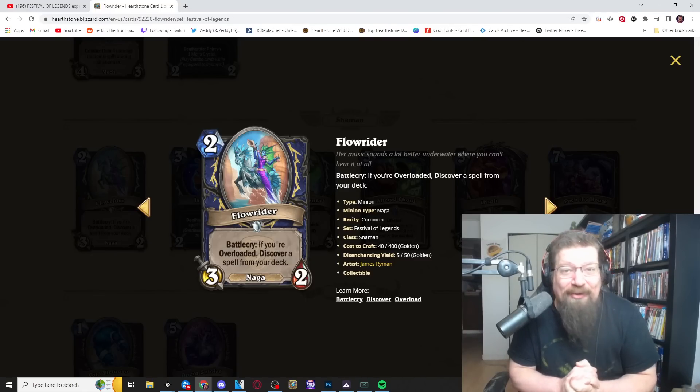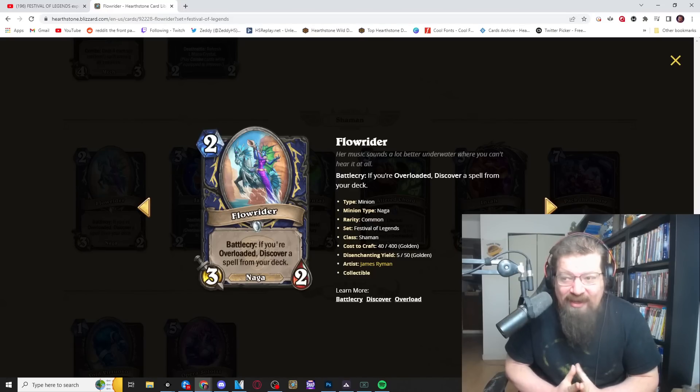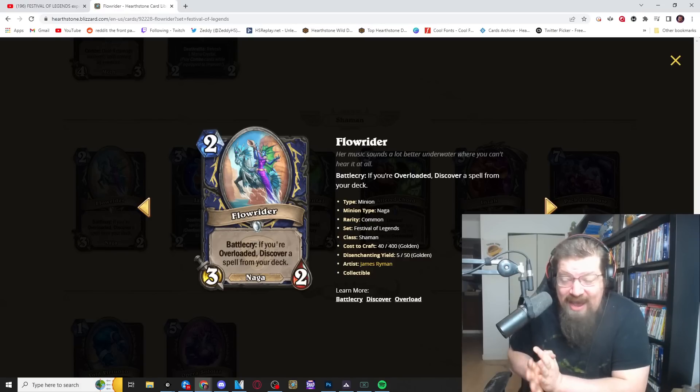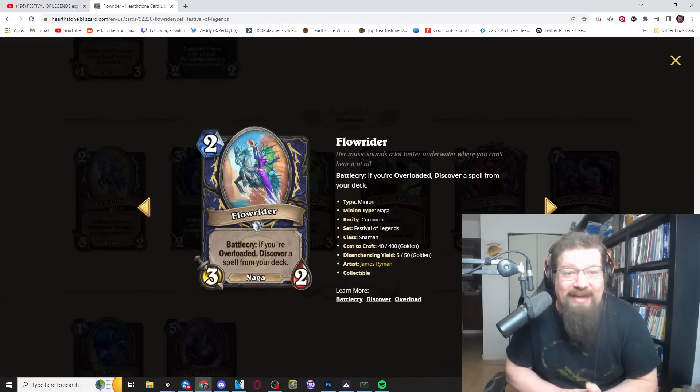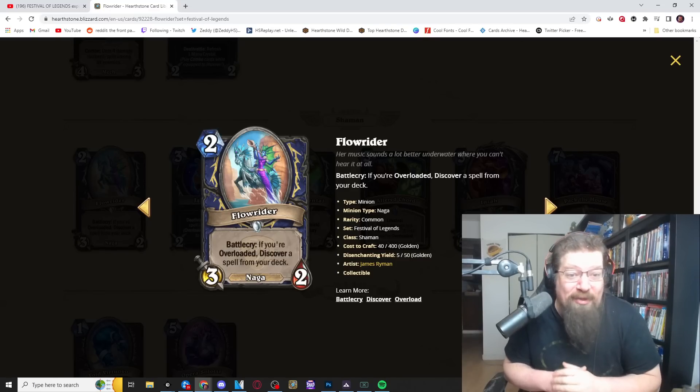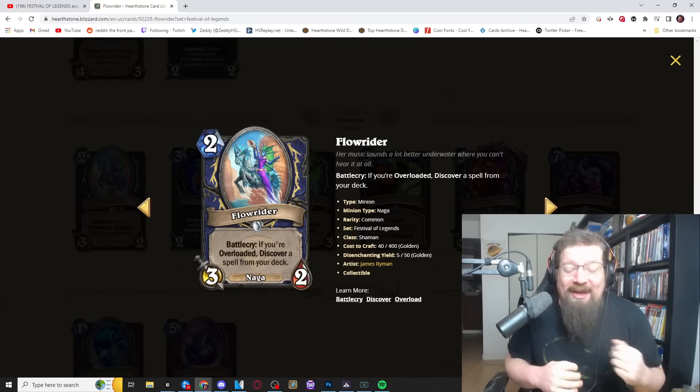Let's take a look at the Shaman cards, starting with Flow Rider — another rock reference. Two mana 3/2 Naga for Shaman with a battlecry: if you are overloaded, discover a spell from your deck. It's not a copy of a spell, so you actually draw it — not like Shadow Visions back in the day. Discover-a-spell effects have been typically very good, especially tutoring cards.